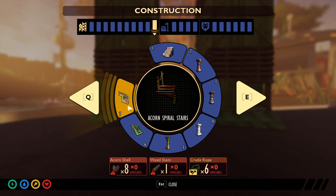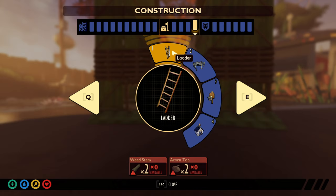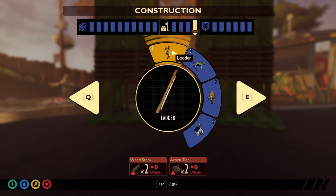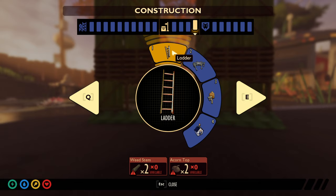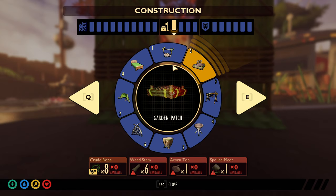Typically the way people build towers is going to be either the acorn spiral stairs, the grass stairs, or the ladder. The ladder is pretty cheap — it only costs two weed stems and two acorn tops — but building a ladder in this game can be very painful because you can only build about two or three high, and then after that you're going to have to use stairs or grass planks to get up to it. You can't build while you're on the ladder, so that makes building ladders kind of tedious.